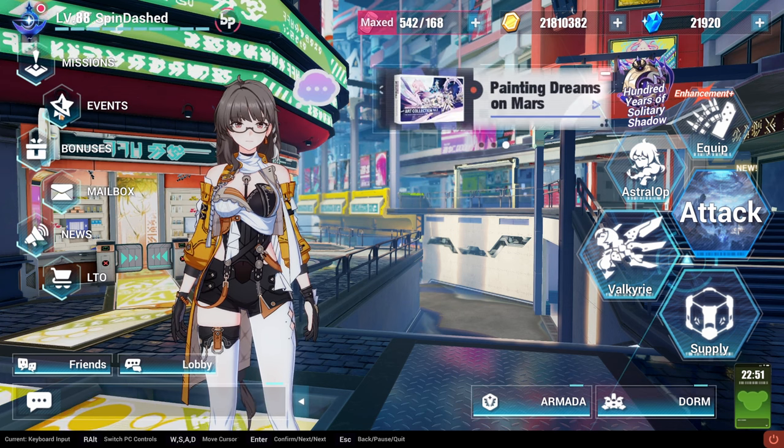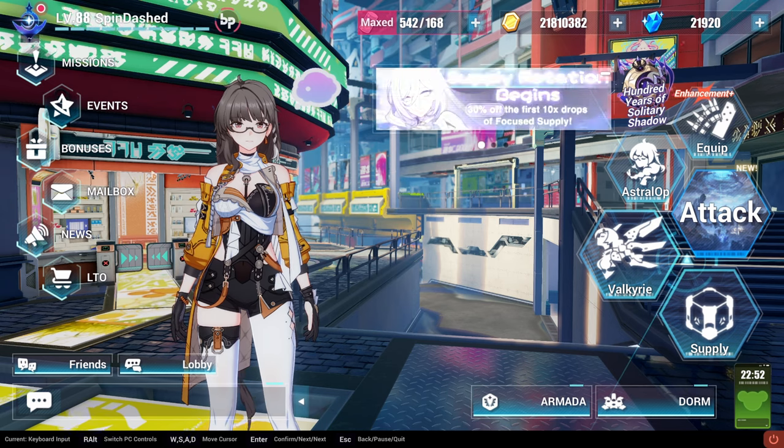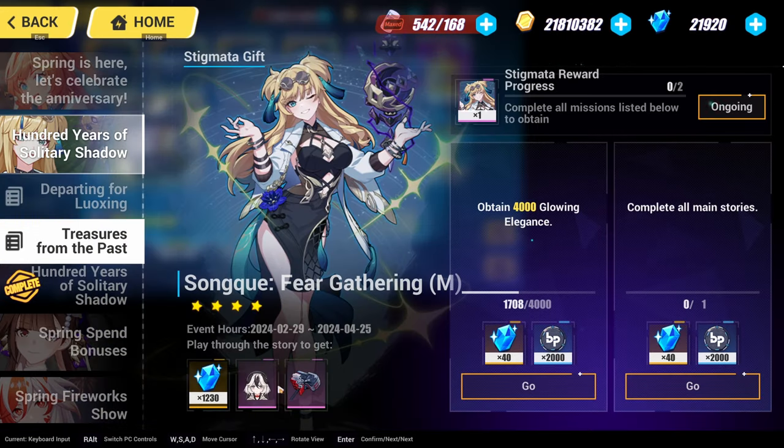That's completely free — they're maxed out, you don't have to spend any mats on it. And of course, you can get Coralie from basically doing the event, which I've already completed. I got Coralie and her weapon for free. So if you're currently playing the game, be sure to do this to get your Coralie, her hammer, and of course the Stigmatas.